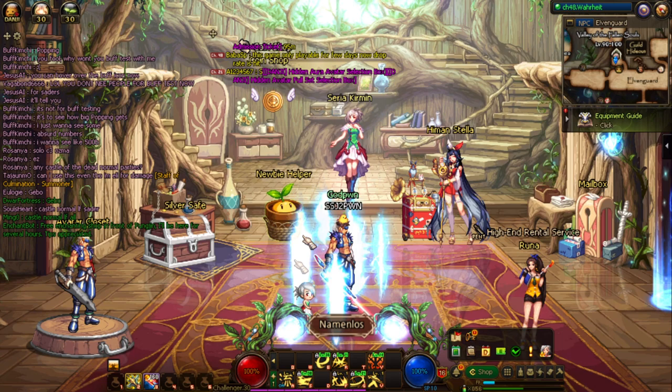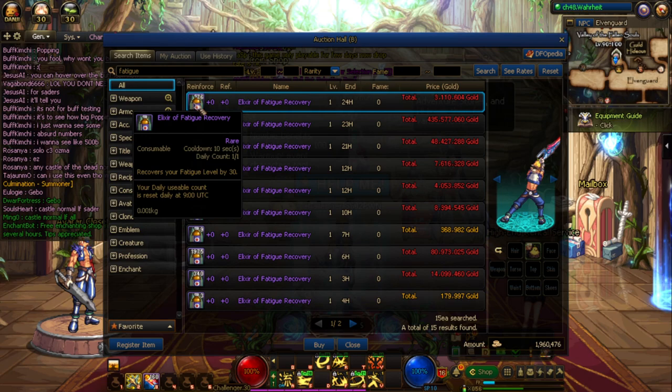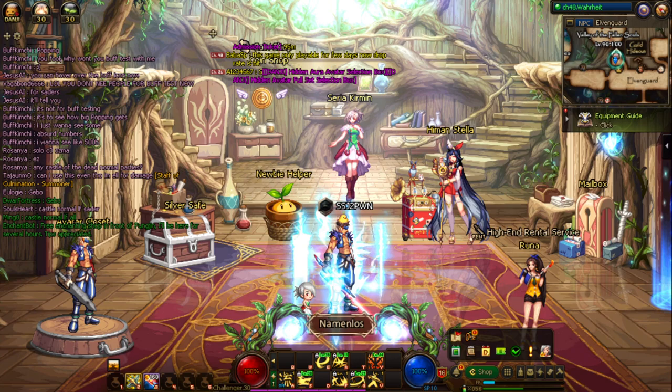A tip for new players: once you have access to the Auction Hall, press B as the shortkey, type in 'fatigue', and buy an Elixir Fatigue Recovery which gives you 30 fatigue points. This is really your only external source for extra fatigue points, especially if you didn't stack up fatigue pots from Neo Premium or other events previously.